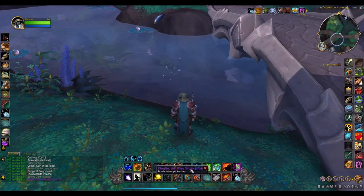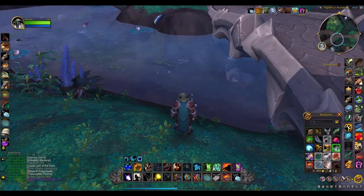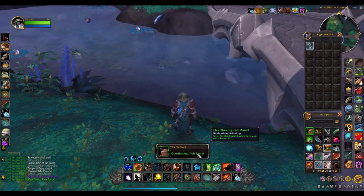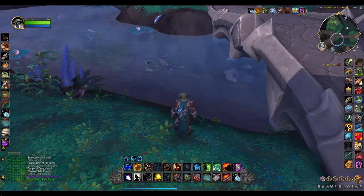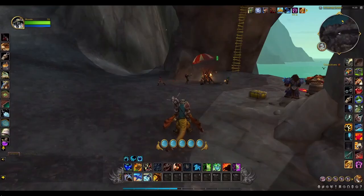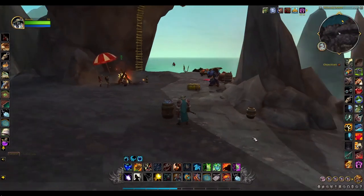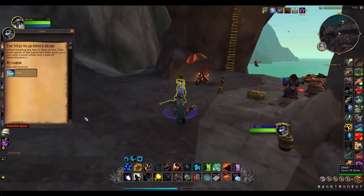Click on your barrel one last time, then fly back to where you first picked up the barrel near the Obsidian Citadel. Make sure you have the overflowing fish barrel before heading back. Once you're up at that little lake pier, place your overflowing barrel right there on the ground and it will attract Otto — your brand new mount. Complete the quest!